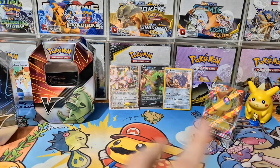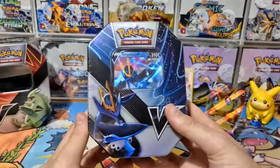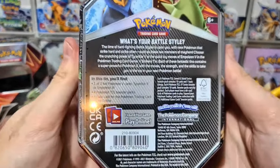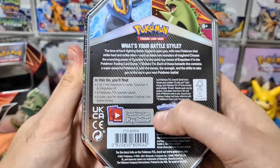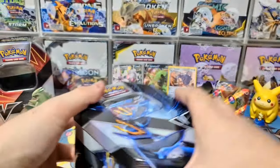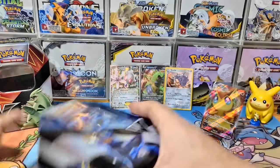That was an awesome tin — Empoleon V has a lot to live up to now! Here's the back of the tin, showing the battle style details and all the goodies inside. This is useful for anyone watching in the future who wants to see differences between tin releases, since they sometimes reprint tins and change the packs — in ten years someone might really want that Steam Siege pack!